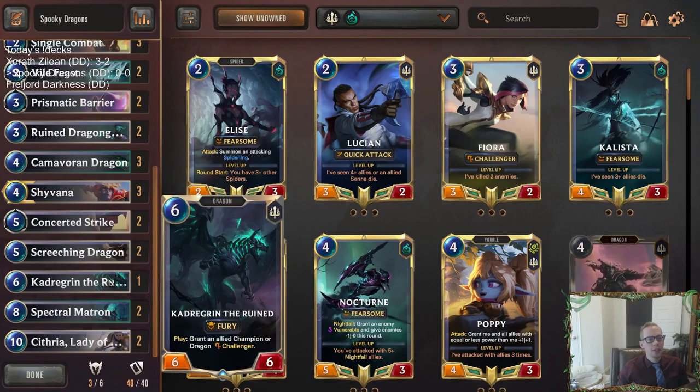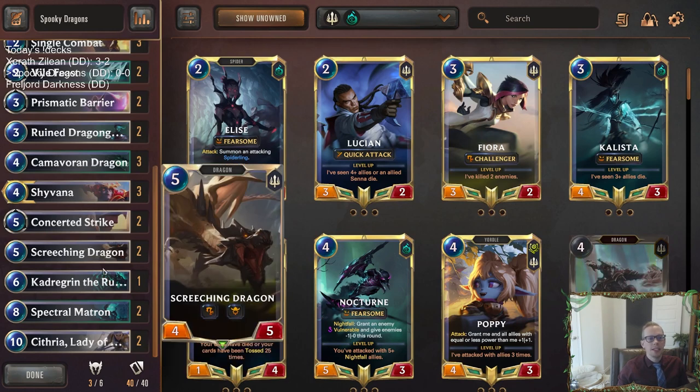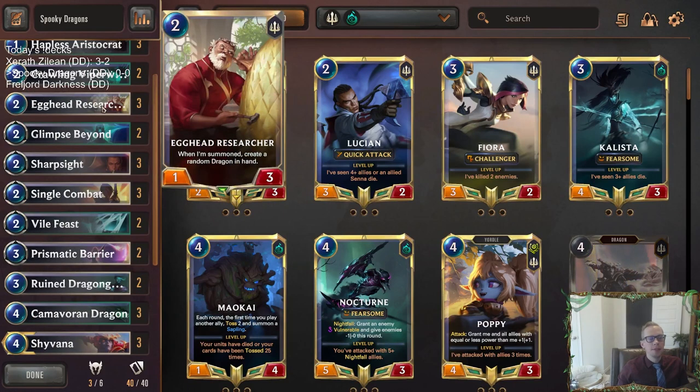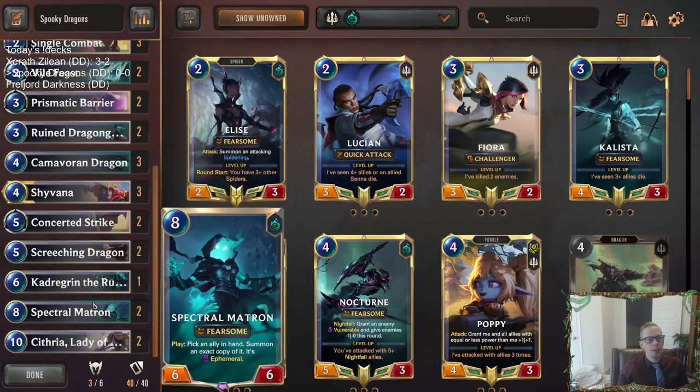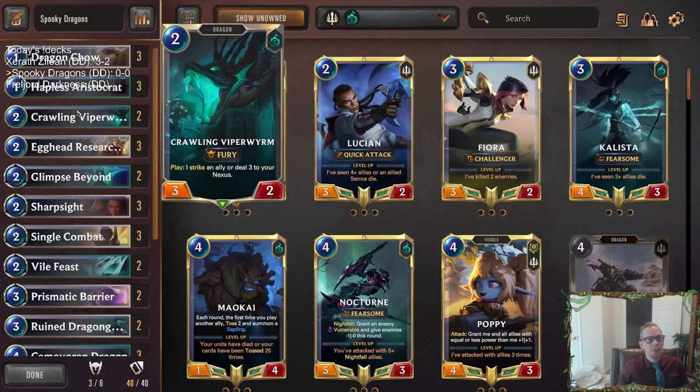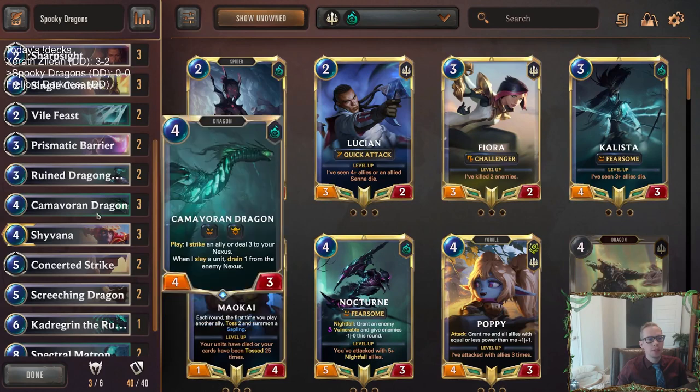To be honest, Screeching Dragon as a three-of is probably better than Kadragrin the Ruined, but I really wanted to play Kadragrin. While we're playing, we can think — should this be the third Screeching Dragon? The answer is probably yes. But we also have the top end that's going to be exciting: two Spectral Matron, two Cythria as our top end combo. We'll also be able to make other top-end dragons, really effective thanks to the Egghead Researcher. So maybe we can make like Nine Manicadragrin, Eclipse Dragon, and Veolus Vox. Any of those would be nice — especially Nine Manicadragrin as another Spectral Matron target. That's what we're going to have here: a nice mid-range Dragon deck with Shadow Isles for the spooky dragons.